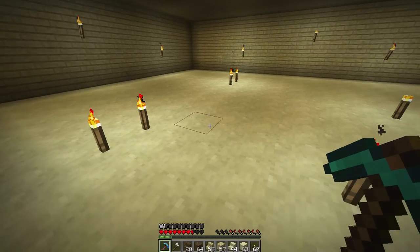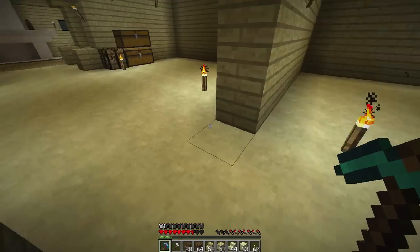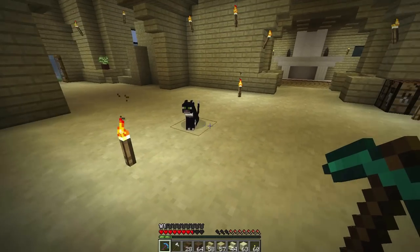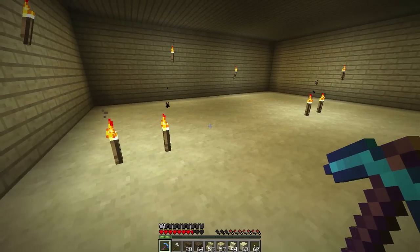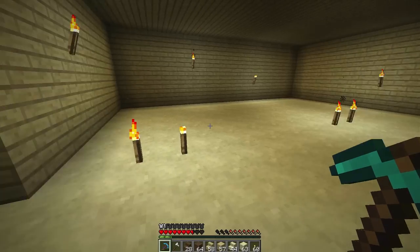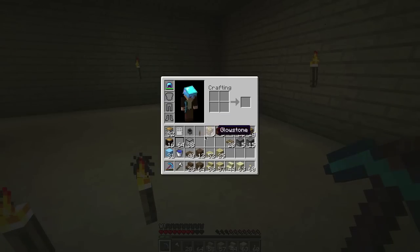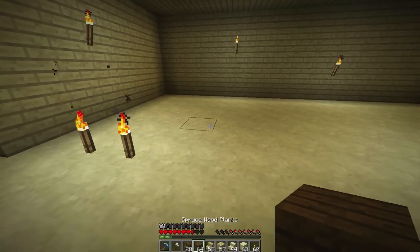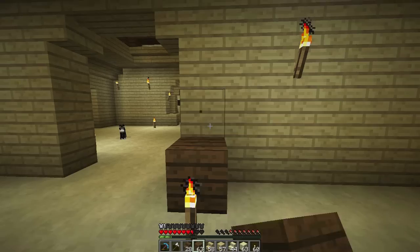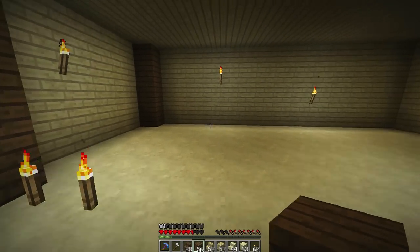We'll be focusing on this side with our kitchen and our freezer area. One other point I want to make before we start is our flooring is sandstone now, but in the next episode when we work on our dining room, we're going to change it to something a little bit nicer. I want to keep the sandstone as the entryway flooring, and then each of the living room areas of the house will have a unique flooring. So let's get started here and look at how we're going to space this out. I want to build a freezer room over here, and I believe I've got pretty much all the supplies we're going to need.